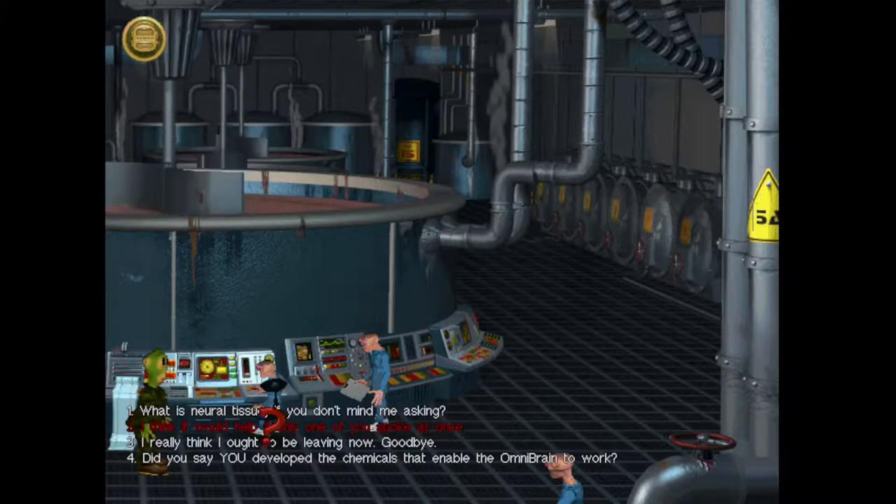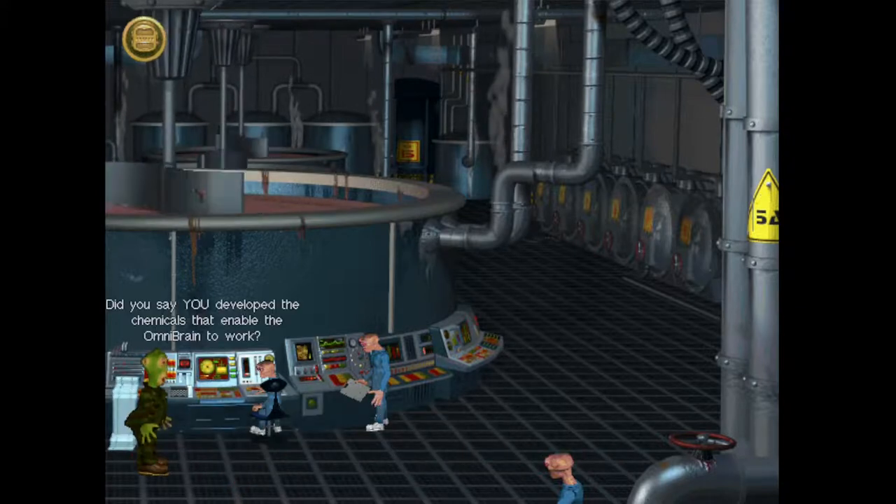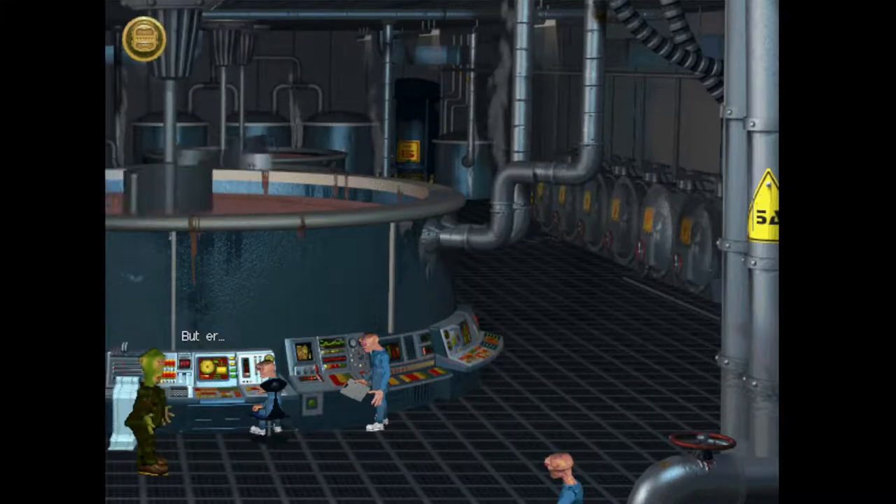I think it would help if only one of you spoke at once. Did you say you developed the chemicals that enable the Omnibrain to work? That is correct, citizen. So you made the Omnibrain? Incorrect, citizen — the Omnibrain has always been here. What you see before you is merely the cerebral cortex of the Omnibrain — the memory, if you will. The Omnibrain itself is housed in an entirely different area. So that's not it then? Correct, citizen, that is not it.